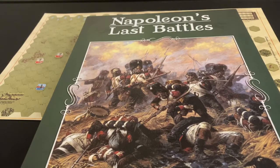Napoleon's Last Battles comes with all four battles: Ligny, Quatre Bras, Wavre, and Mount St. Jean or Waterloo — so it's essentially four or five games in one. You can play each battle by itself with individual scenarios, or play the entire campaign. It's interesting that they use a very similar combat results table with no gradation in terms of losses — just this all-or-nothing retreat or elimination, either through exchange or attacker/defender eliminated.